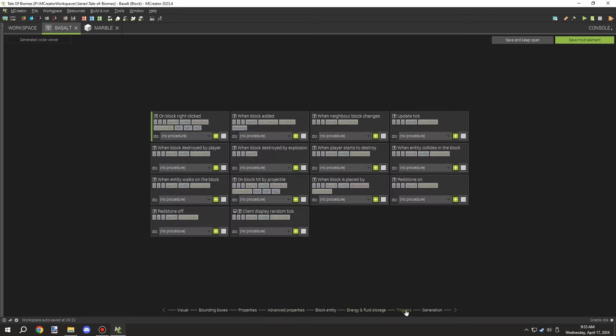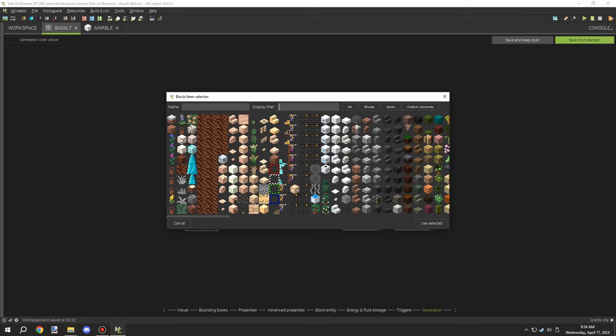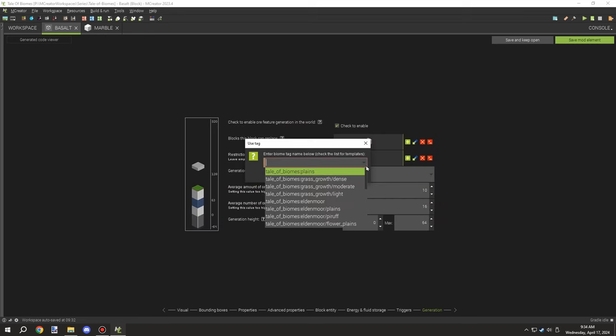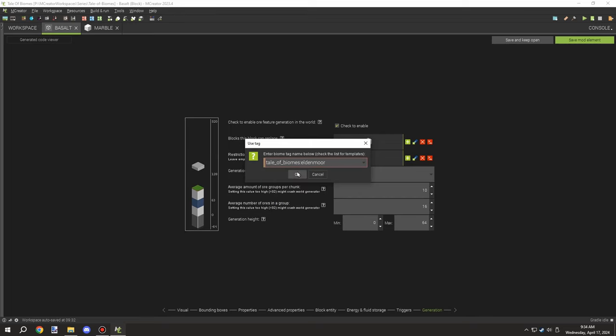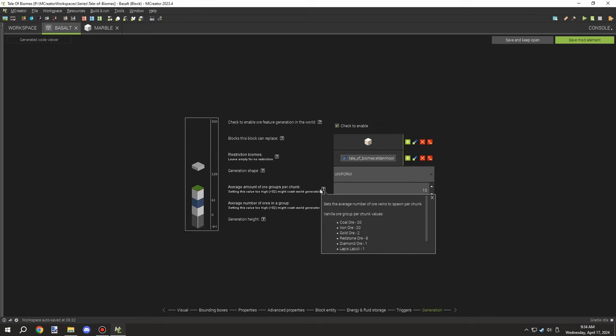I'm just going over the generation settings and making sure this is all set up for the marble and that the marble will generate in our custom dimension specifically. I have a biome tag with all the biomes in it, which I can easily compile into one thing, so it will generate in those particular biomes. Then I'm just setting the amount per chunk and the actual ores in the group.